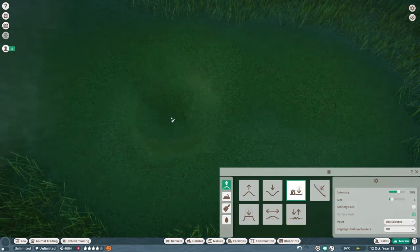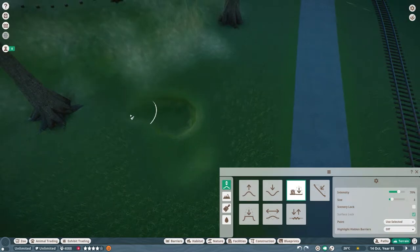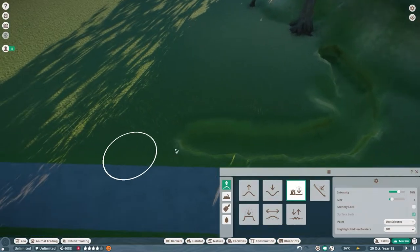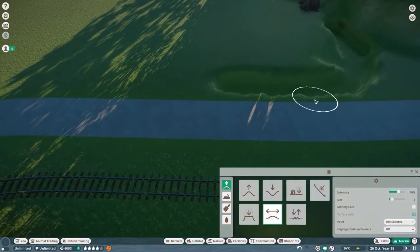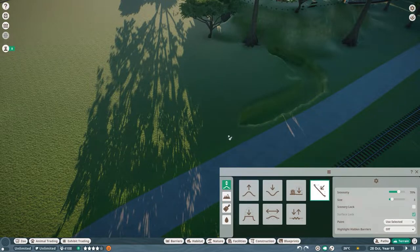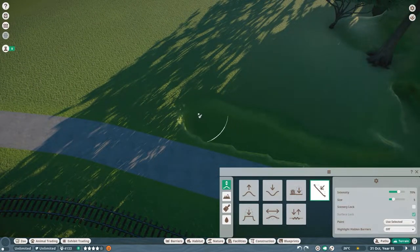I'm going to flatten that out right there. I don't want them to be able to get up that hill — hopefully they can't. I'll go ahead and smooth this out. I do want them to be able to get in the water over here, so I'm going to flatten the surface right there — hopefully it isn't too steep for them. Then I'll smooth out the edges and make this side a little bit larger.